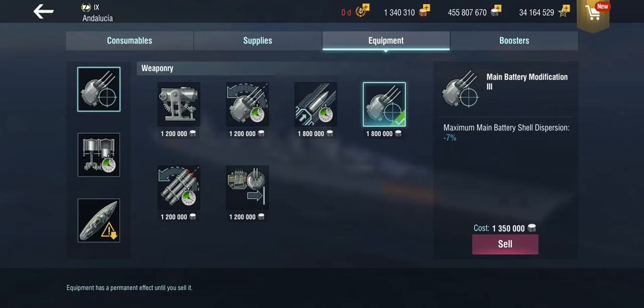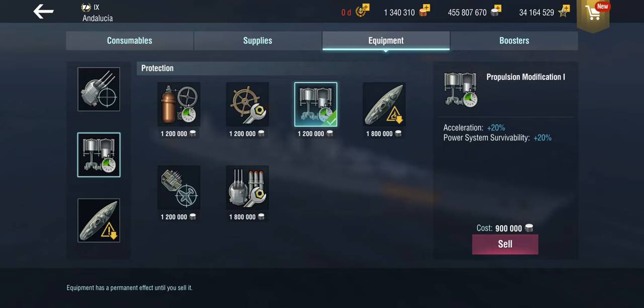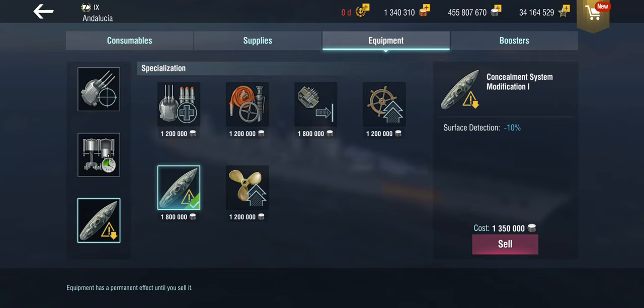Equipment-wise, we now have access to the dispersion modifications, so I am taking that, even though I ardently refuse to sail with the water dragon camo. I'm also sailing with a propulsion mod in slot 2, because there isn't an awful lot else useful there. And we have the concealment system — despite the ship having worse base concealment — but this is tier 9. We get into tier 10 games with Yamatos and Vermonts, which love nothing better than lobbing shells at cruisers from half across the map, taking two-thirds of your health off rapidly. So, concealment it is.